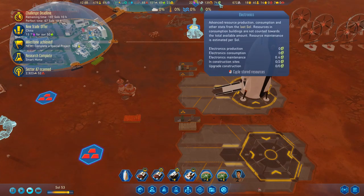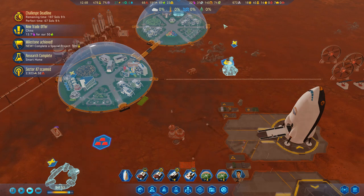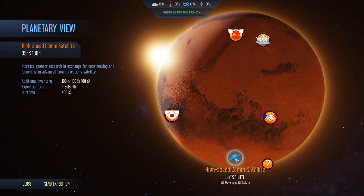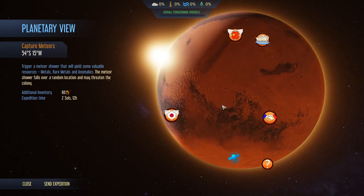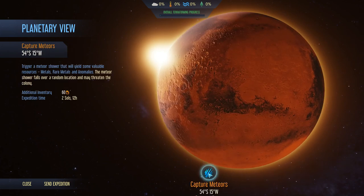We need more electronics. We could start making electronics but that's going to be too slow. Let's have a look at any more planetary anomalies. The high-speed comms gives us 400 research. We've got the capture meteors mission — takes two days, gives metals, rare metals and anomalies — that'd be damn good. Four days for that one. I'm going to do the capture meteors first — it only costs fuel. I'm going to do that one first.